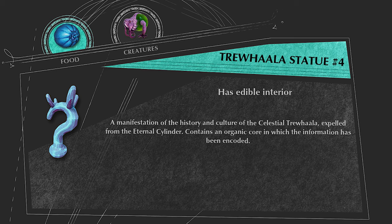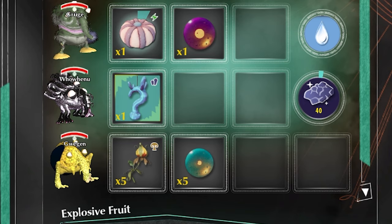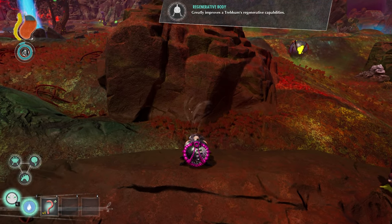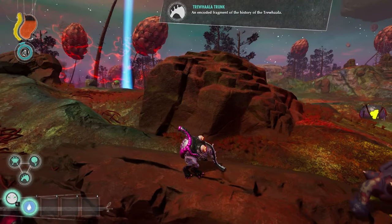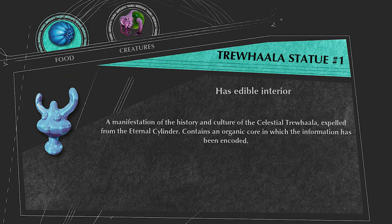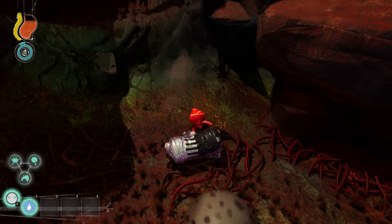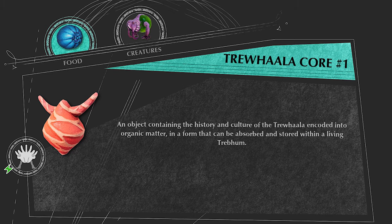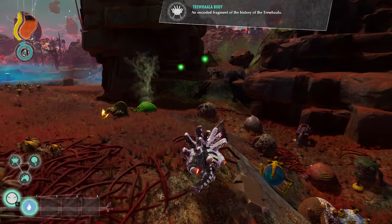Trawala Statue No. 4 is the next statue in your quest. It can be processed to get two minerals and is a hard shell item that can be broken open for the Trawala Core No. 4 — eating this only grants Trebam the Trawala Trunk mutation. The final statue is Trawala Statue No. 1, the final relic the Trebam have to collect. It can be processed for two minerals and breaking it open reveals Trawala Core No. 1, which gives 2 food and the Trawala Body mutation when eaten.